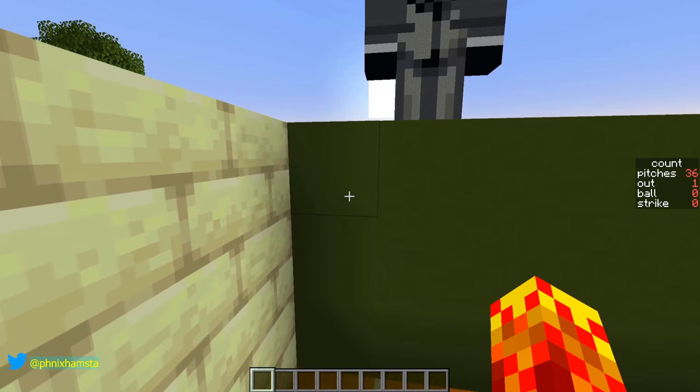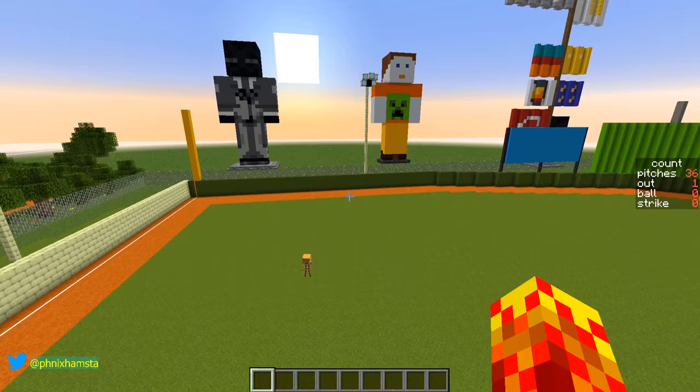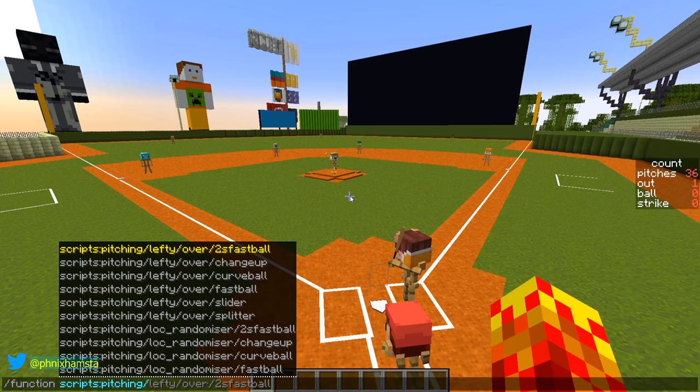What happened to the foul pole here? Did someone delete the foul pole? The left field foul pole was missing — that was weird. I have to check on the server if that's gone. I plan to have some crowds over here as well. Right now, it feels like a spring training ballpark. It'd be nice to have stands over there — it makes it look homey, very crowded, a lot of people watching, which is contrary to what's happening right now in real life.